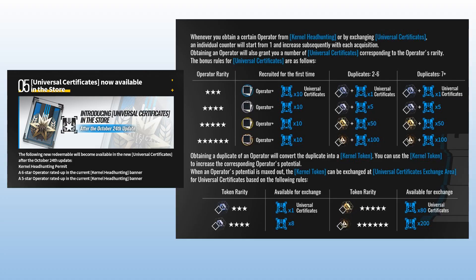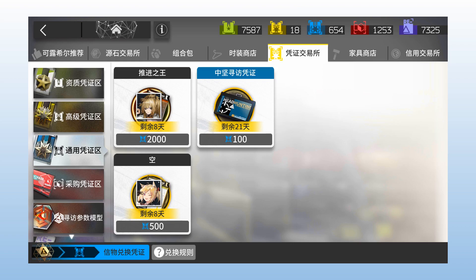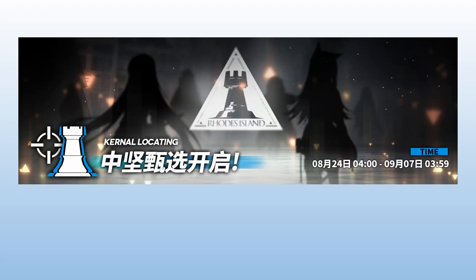So how does the Kernel Headhunting Banner work? This banner works similarly to the standard headhunting banner we're familiar with, except instead of exchanging dupes for green and yellow certs, you will get a new cert called Universal Certificates — or as I call them, blue certs. Blue certs are used to exchange either operators or the Kernel Headhunting Ticket on special occasions.